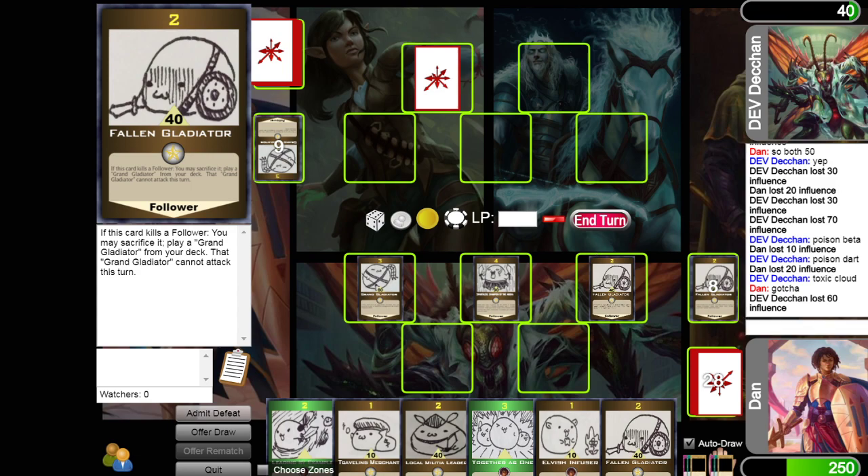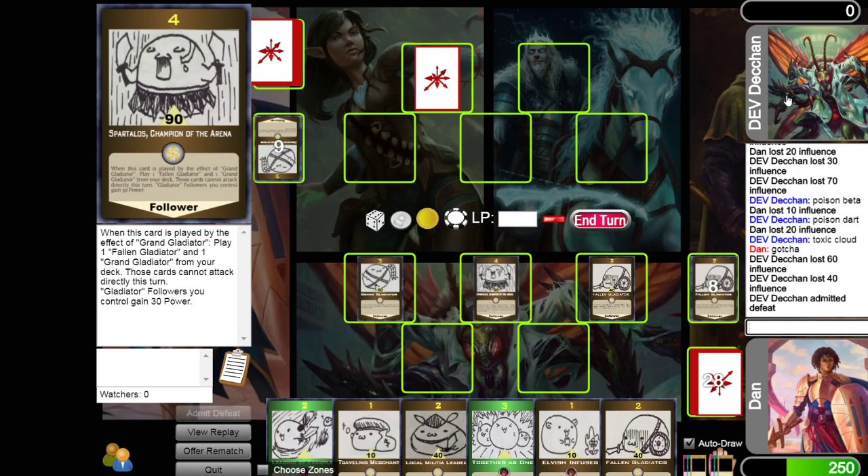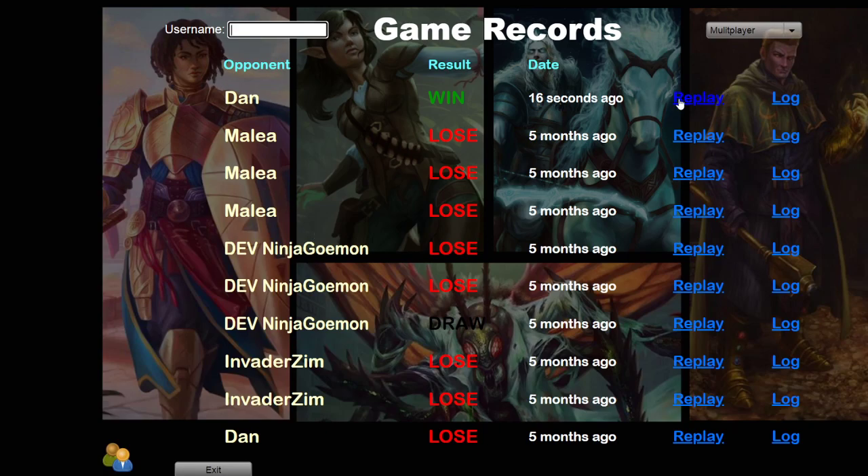We also have our Discord server, so if you have any questions you can always ask them in there. We have some rulings experts for any disputes on how to resolve effects, and a nice big rule book as part of the post as well. Looks like I win — a nice clean victory for Becca over Tutaric. There's a rematch button, and of course you can view replays to go back over how you did. The quit button lets you come and look at your game records, see your replay, and look at the log.